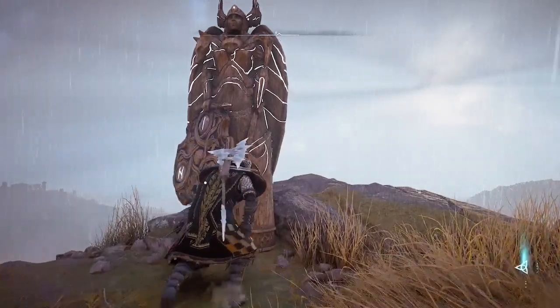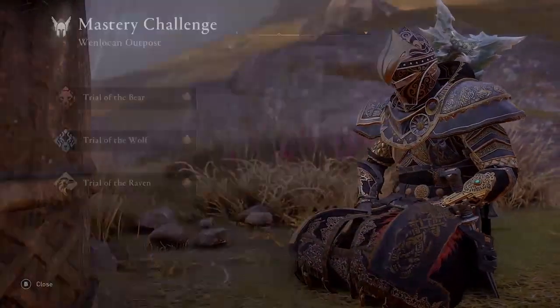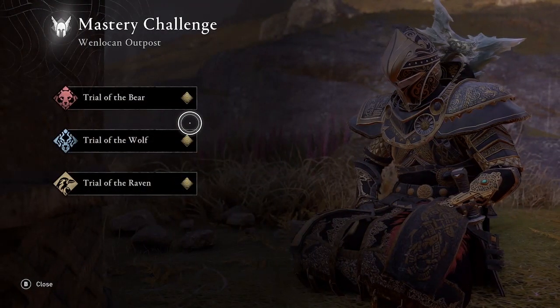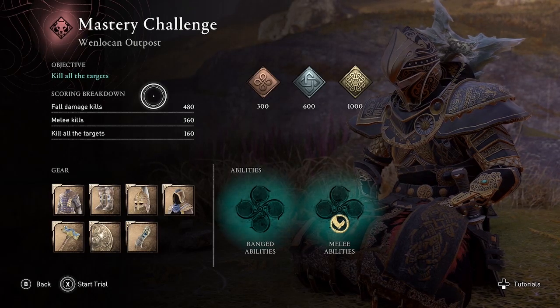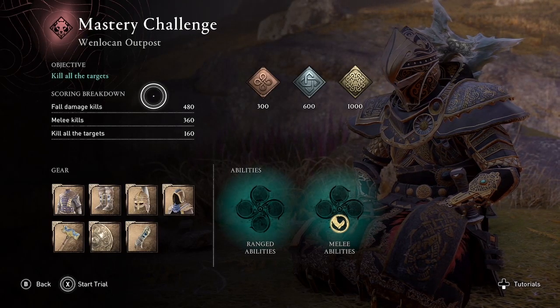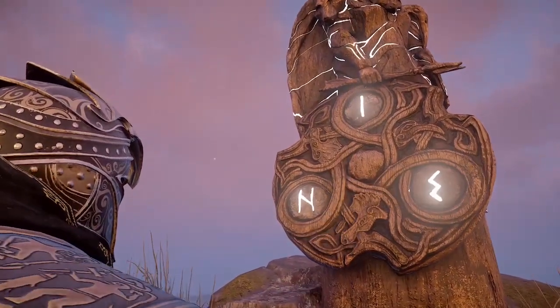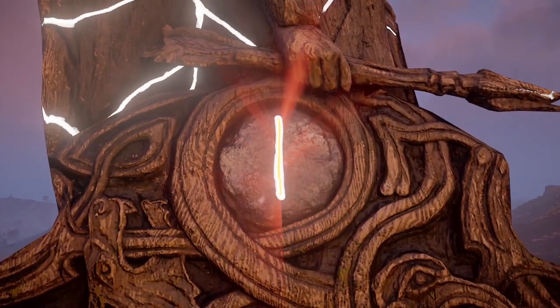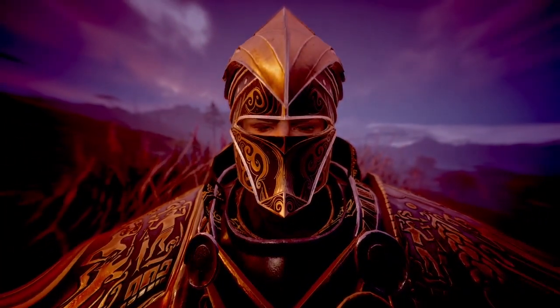Welcome to Assassin's Creed Valhalla. Amber here with another mastery challenge walkthrough of what I found is the easiest way to get a gold medal. This one is for Wenlocan Outpost, the Trial of the Bear. For other challenges, see my playlist linked in the description below and subscribe to my channel to get my latest guides and gameplay for Assassin's Creed Valhalla.